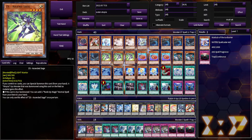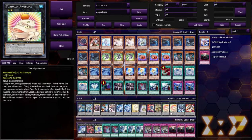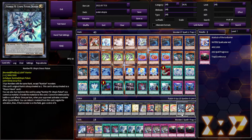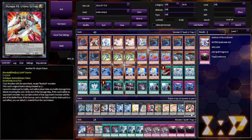This is ZS Utopic Sage — helps you summon this from the deck so you can combo at any point. Two Totally Awesome. And then Number F0 Utopic Draco Future, and Utopic Future.